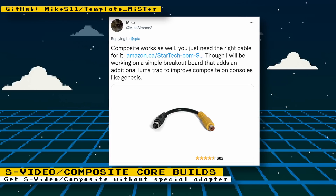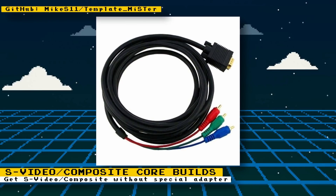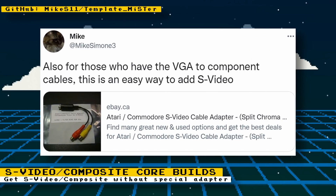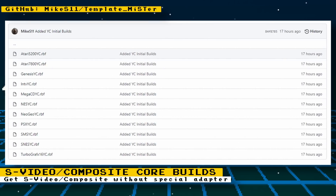S-Video must be enabled in the core's menu. If you're going to use composite, you'll also need an S-Video to composite adapter. On the component cables, the red cable is the chroma signal and the green cable is the luma signal. On the RCA to S-Video cable, red is chroma and yellow is luma — so you plug the green component cable to the yellow S-Video adapter cable and match the red cables together. Cores receiving custom builds include Atari 5200, Atari 7800, Genesis, Intellivision, Mega CD, NES, Neo Geo, PlayStation, Sega Master System, Super NES, and TurboGrafx-16.